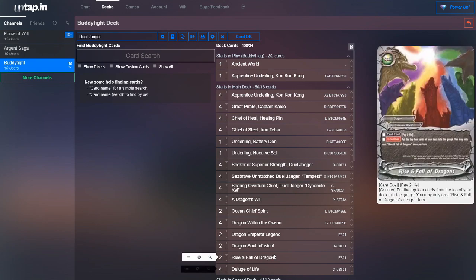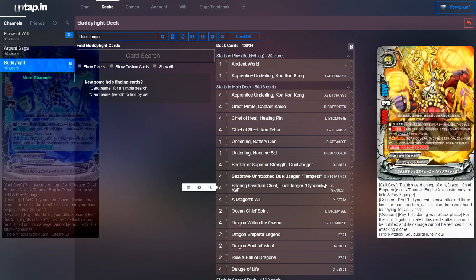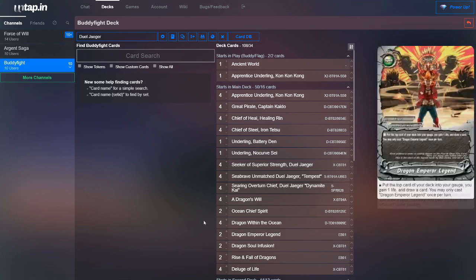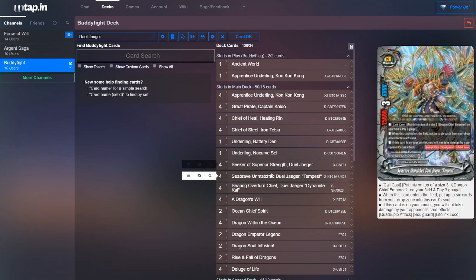Next, we run two copies of Rise and Fall of Dragons. This is a really good card because you pay two life at counter speed and basically charge four gauge. It's most important to use in combination with Dynamite Kai because you have to pay his call cost when calling him on your attack step. Next, we run probably the most important card in the deck: four copies of Deluge of Life. This card is really good in Duel Yeager — when you put a card from your deck into your drop zone, you can draw a card. We mostly use it for its counter ability, which nullifies lifelink. That's the main reason we run it, because it gets around the lifelink loss on Tempest.